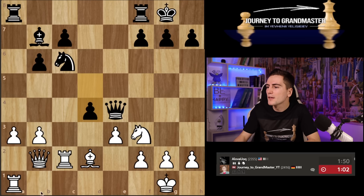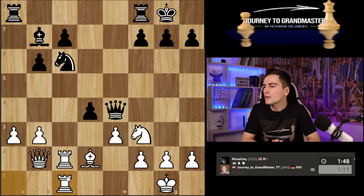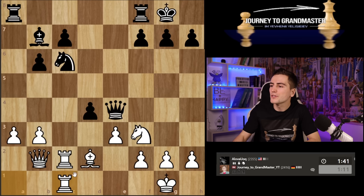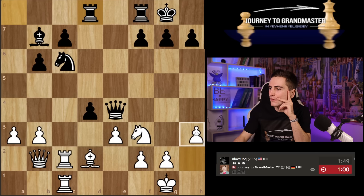He goes for it immediately. My idea was to play that — let me save time and play it immediately because I've already calculated my variations. Now the pawn on d4 is hanging. But now he can play rook d8. I just thought about it and he immediately makes the move. I guess I need to make a lift for the rook to work. Or maybe knight d5 is coming — that might be dangerous.